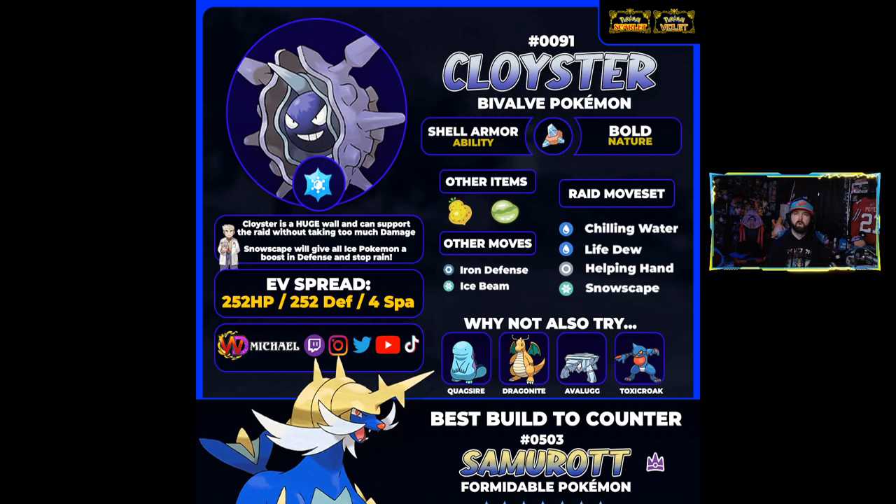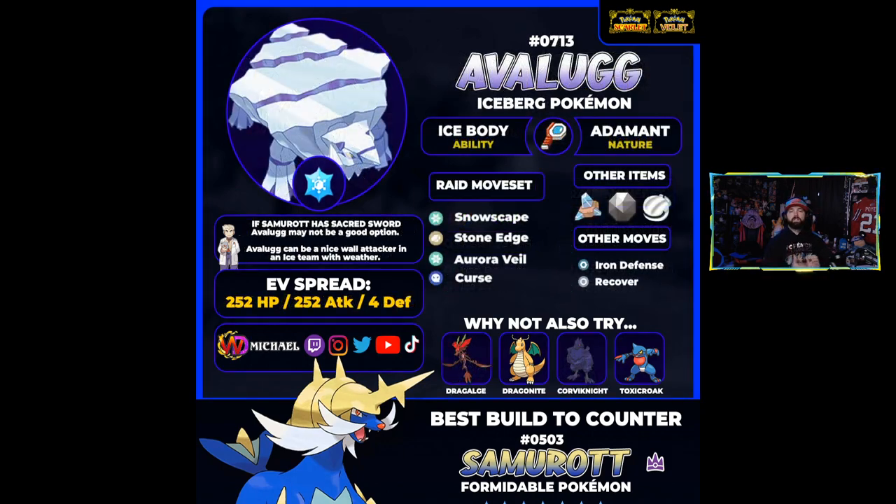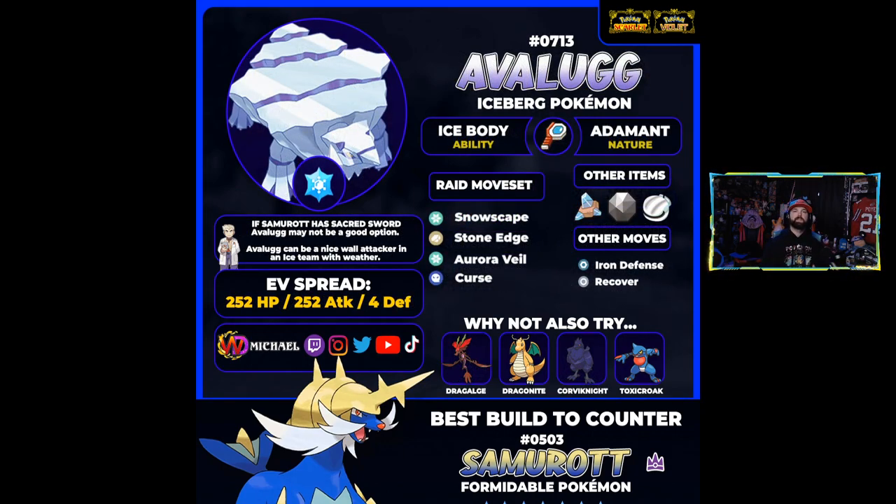That covers the support ice Pokémon. Now let's get into the third build, which is Avalugg. Avalugg is built more as an attacker, especially if you're playing with other ice Pokémon like Cloyster. The ice typing is a bit of a concern — if Samurott gets Sacred Sword I probably wouldn't bring Avalugg, since it'll take a ton of super-effective damage. But if Samurott doesn't get Sacred Sword, Avalugg is free and should be a really awesome Pokémon to use.